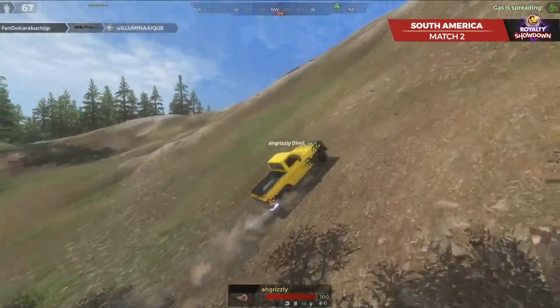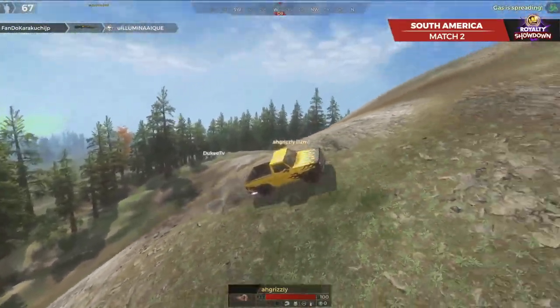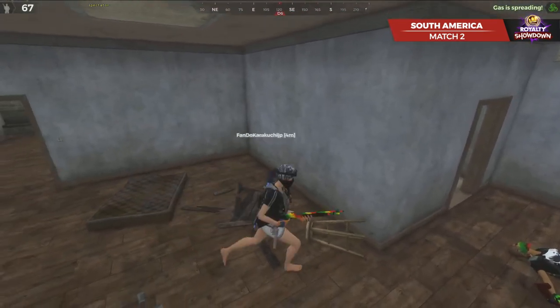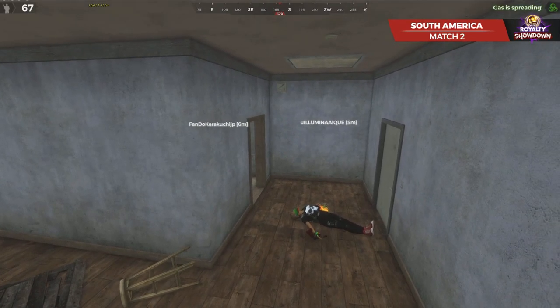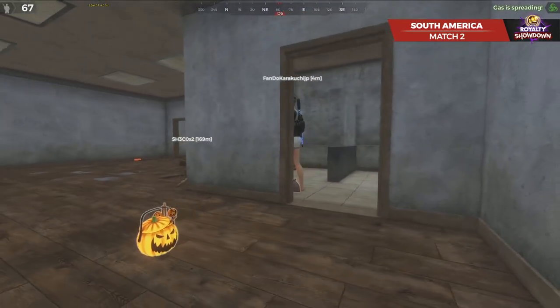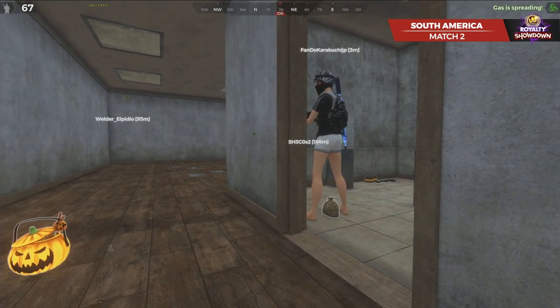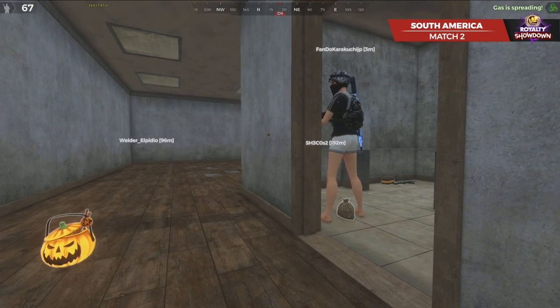Maintaining your cool in pressure situations like that and then setting yourself up to be able to get that elimination that way was great on their part. Illumicu is going to be lying cold on the floor as Fandu is able to do that. So I think Fandu is the name of the team because this is a different player. So it's Kara? No, same one. Is there another Fandu? I think it's the only Fandu.